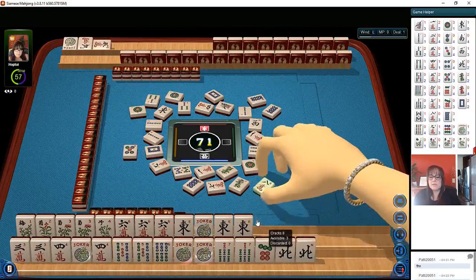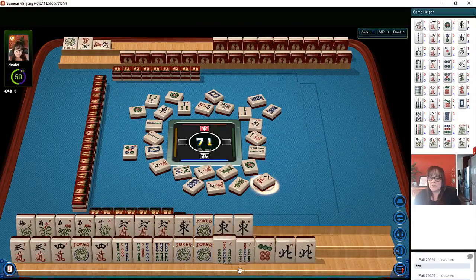Now we just have to act on it — it's not a done deal. We have everything we need and we're ready to claim discards to complete these blocks, but we still have work to do. Let's let the norths go first.